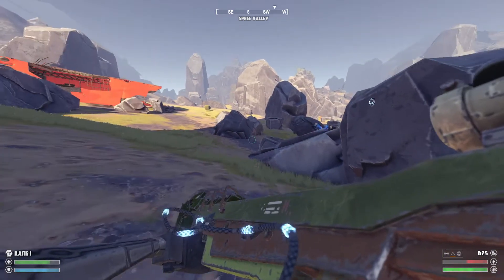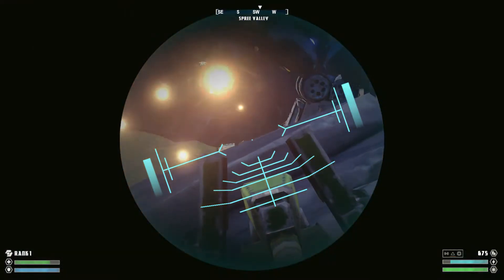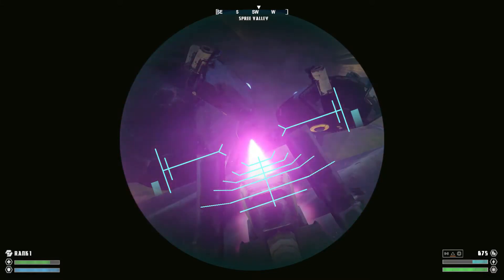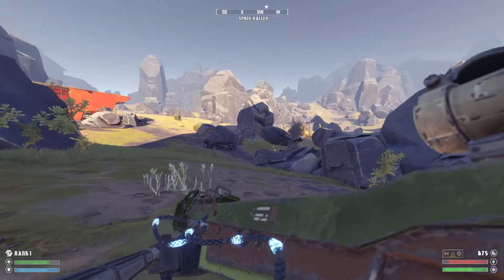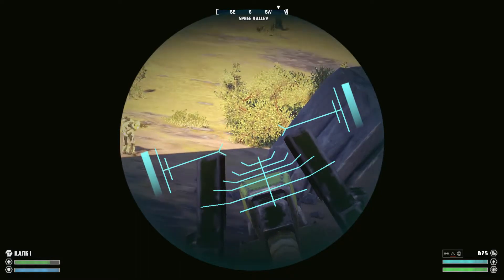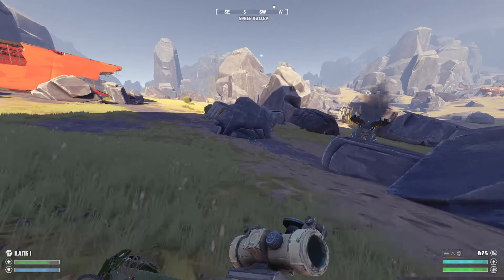Oh crap dude, no don't go there! Don't go there! Oh rip! Damn, he's like a champ. Did he eliminate it? I think it's down — when it's smoking it's down. Alright, let's help these guys out, our friendlies are moving in. Friendly forces. Run! I'll cover you. Run brother! Nice, you got him. So whenever it smokes, we know we're good.